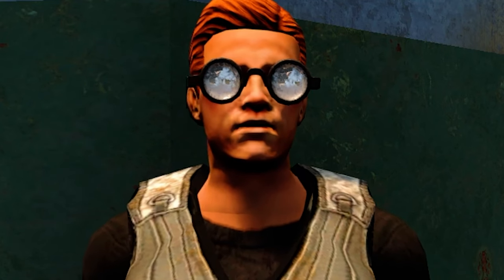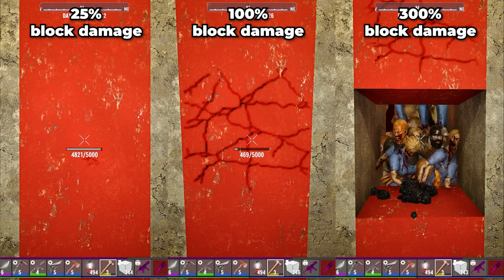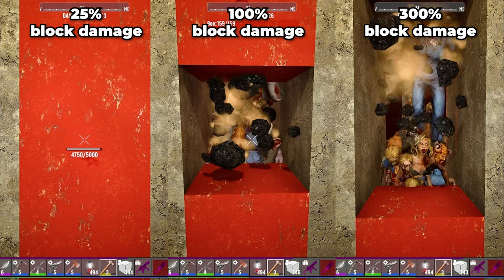For example, you could have zombies set to a normal block damage of 100% AI block damage all the time, but then have them turn into undead wrecking balls during the Horde Night by setting the AI Blood Moon Block Damage to 300%. Please don't do this — you will regret it. You can also turn down the Blood Moon AI block damage to make zombies and animals hit softer during the Horde Night and give your base blocks a bit more survivability.